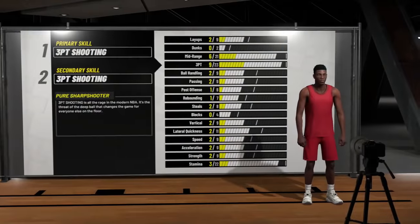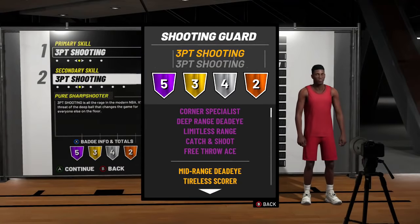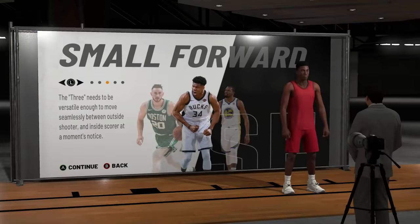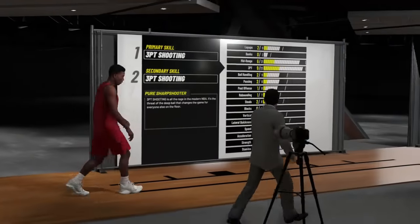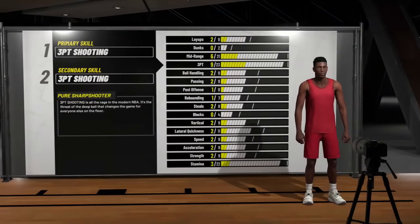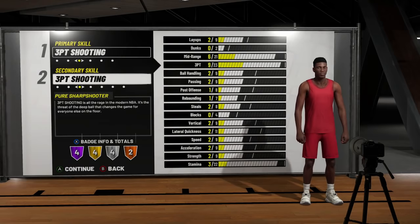I'm going to show you right now — make the same archetype at shooting guard and you get hall of fame limitless. That makes a huge difference; hall of fame limitless is not the same as gold limitless. When you make the pure sharp at small forward you're just destroying the point of the archetype. The shooting guard can only go up to 6'8" and the small forward up to 6'10" — it's only two inches difference, so it can't even be a height argument. This build just makes zero sense to me.